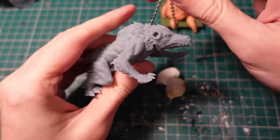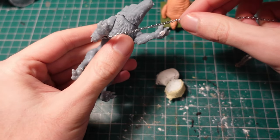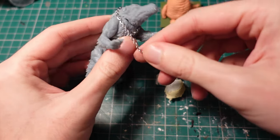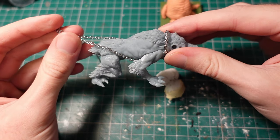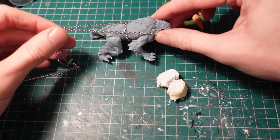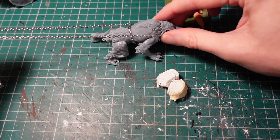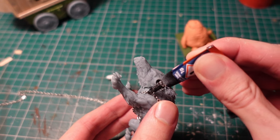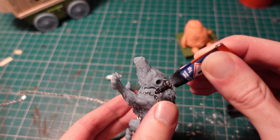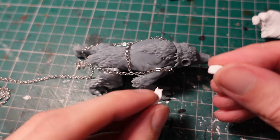Jumping back to the piece pulling the wagon, I took some fine chain and started wrapping it around him, figuring out a decent way to make him a little harness. Once I was happy with the harness, I used some super glue to fix it into position, so I could then sculpt a few of the details and fill some gaps around him.